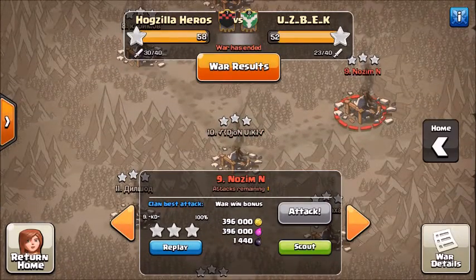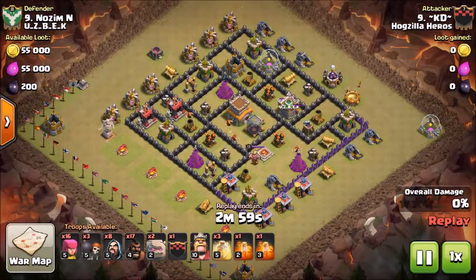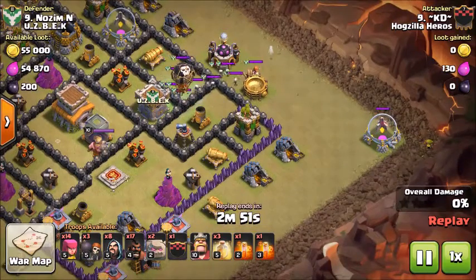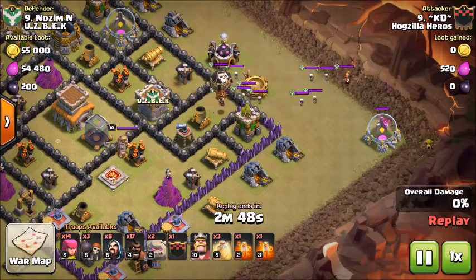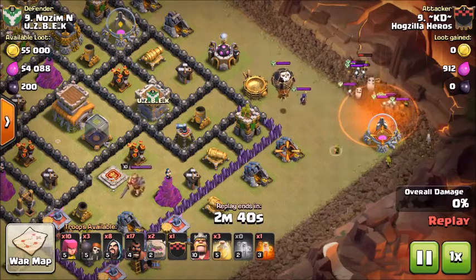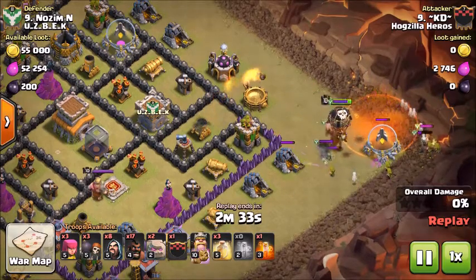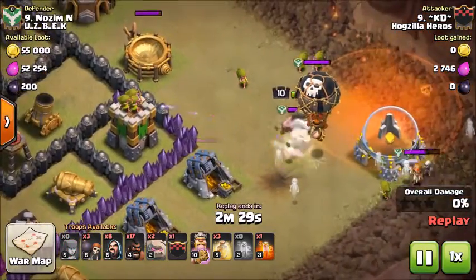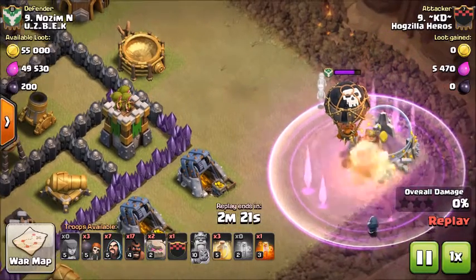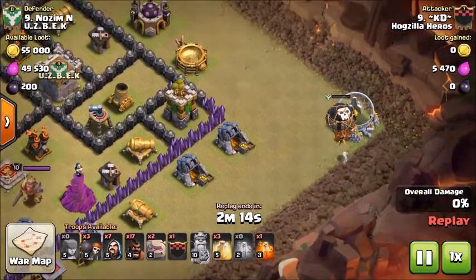Now we're going to move up to that attack KD did on her mirror. Here comes an archer just to lure out those clan castle troops — they are out. Here comes another archer over here in the three o'clock corner, luring out this witch plus the Valkyrie right there into the poison. Big King down, taking out the witch. Activated the Big King's ability since he was getting attacked by the loon plus that max Valkyrie that came out of the clan castle.